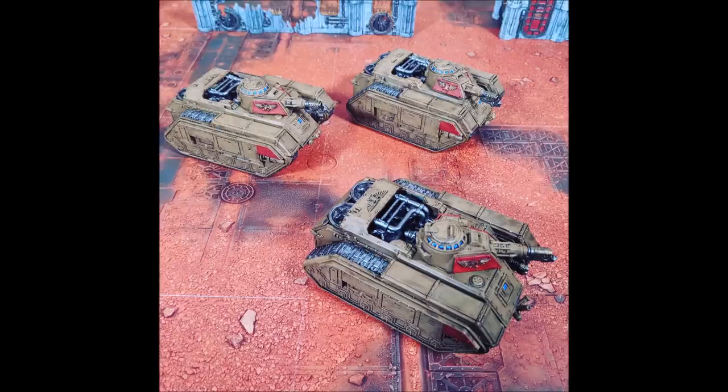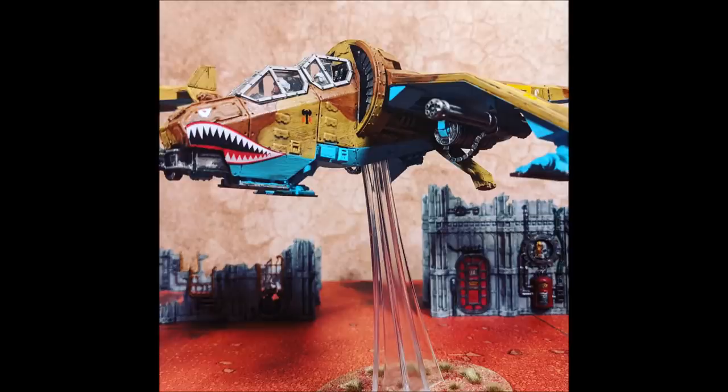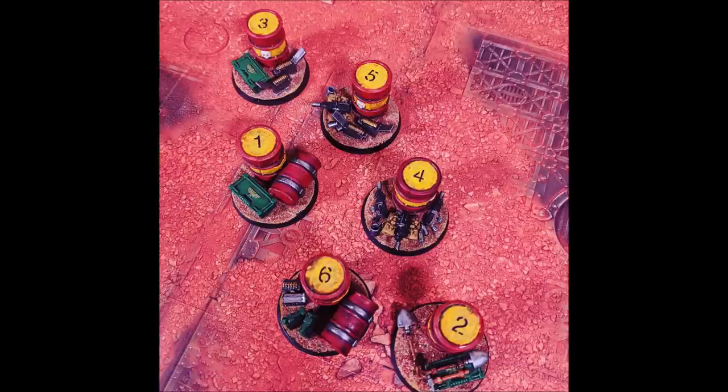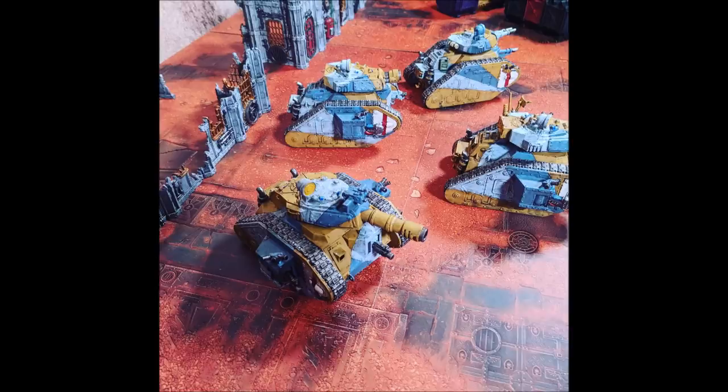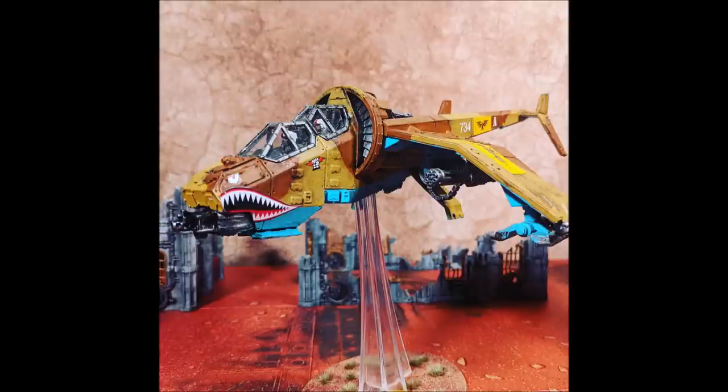If we go with the re-roll on the advance, the math-hammer works out that you reliably get four inches with a re-roll — the average is 3.5, let's round to four. So in your turn one you're able to go 20 inches: six inches movement, four inch advance, then Move Move Move — six inches again, four inch advance. That's 20 inches of movement to play with.